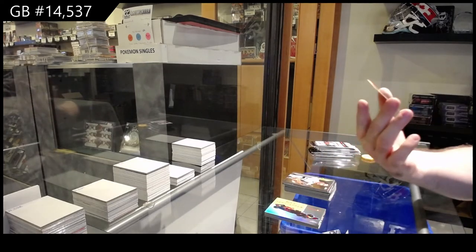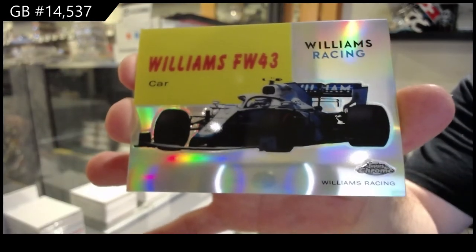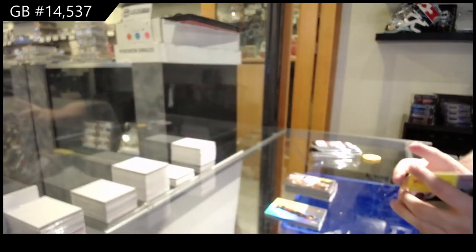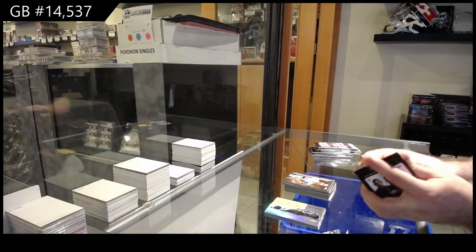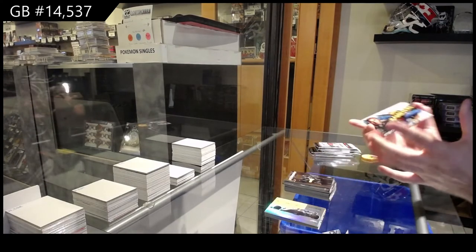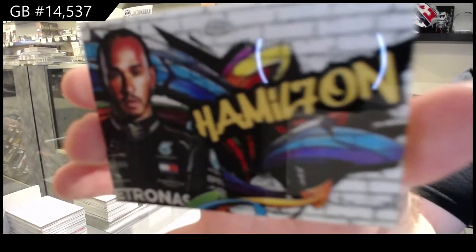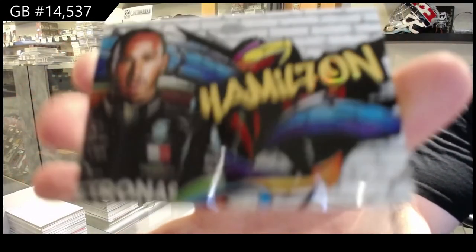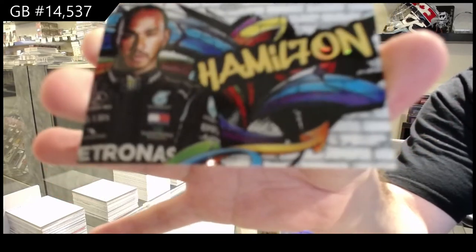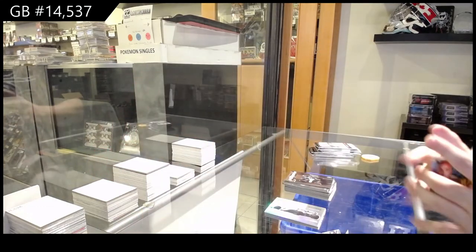We've got a Williams FW43 for Williams Racing — he won the last race, sweet! Williams Racing. Can anyone let me know what that card is actually called, just so I know for future reference? We've got a Lewis Hamilton — hopefully that's good — for Mercedes AMG Petronas Formula One team. I got a Lewis Hamilton! I know that name — Sir Lewis Hamilton.